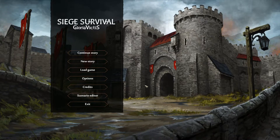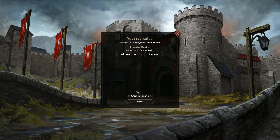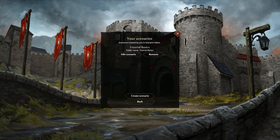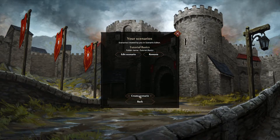Hello, it's Seed Survival Gloria Victis and I want to show you how to create your very own mode. To begin, choose scenario editor. If you have modes it displays here, if not, or maybe you want to create a new mode, choose create scenario.